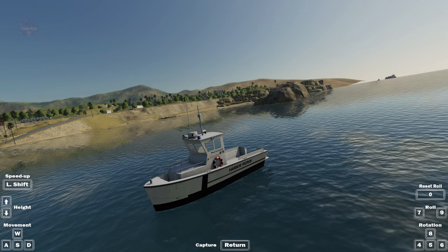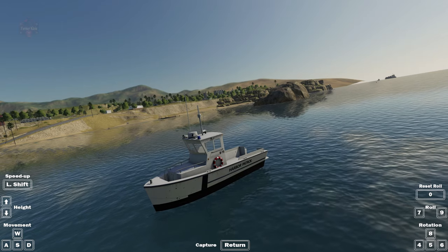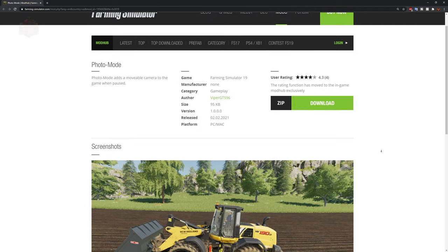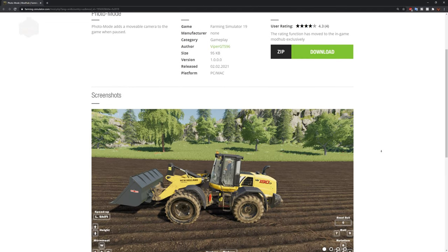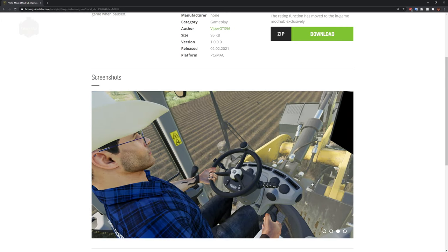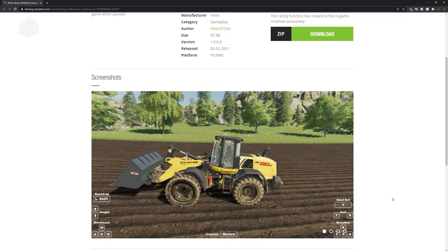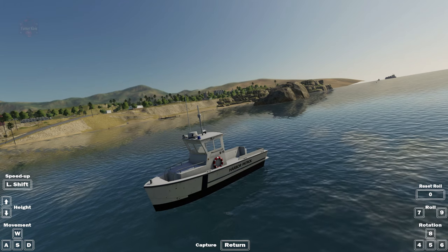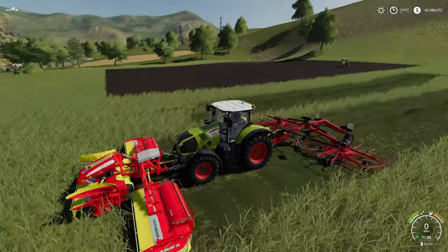That is Photo Mode. Let's take a look at it in the Mod Hub. Photo Mode adds a movable camera to the game when paused, by Viper GTS 96. This is a PC only mod because of its use of scripts. Download it, give it a try - you might find some very interesting use cases that you really hadn't thought about. To get out of the mode you just hit Pause and boom, you're taken right back to where you were.